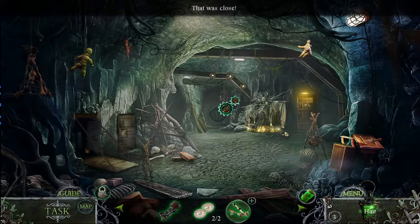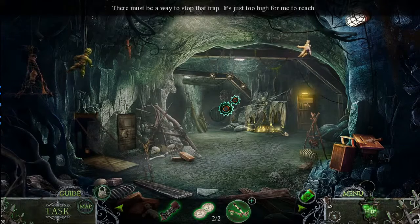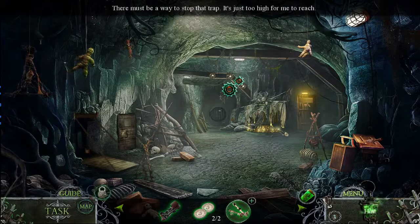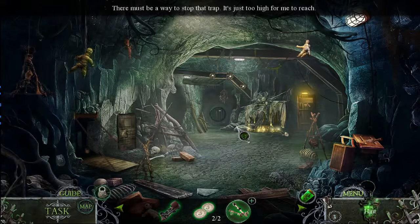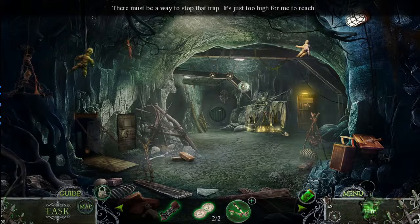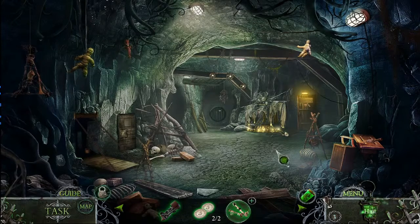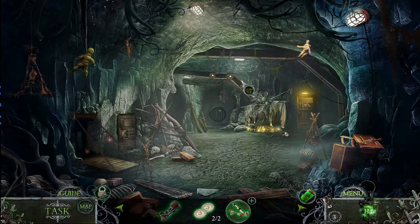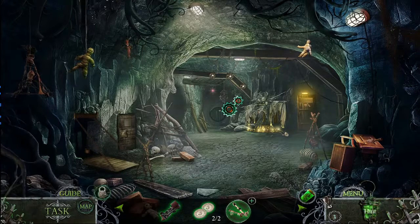It looks like going down that hallway is going to be a little bit trickier than I thought. Every time I try to walk forward that strap will come down. There's got to be a way to disarm the trap — it's just too high out of reach. It looks like it's connected to these pulleys. That's what the crossbow is for — if we could shoot the arrow into those ropes it won't be able to cause the mechanism to shoot at me.